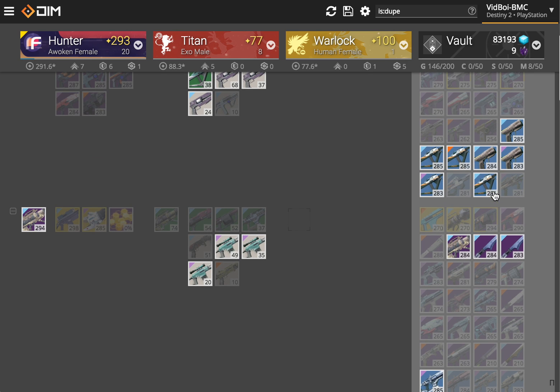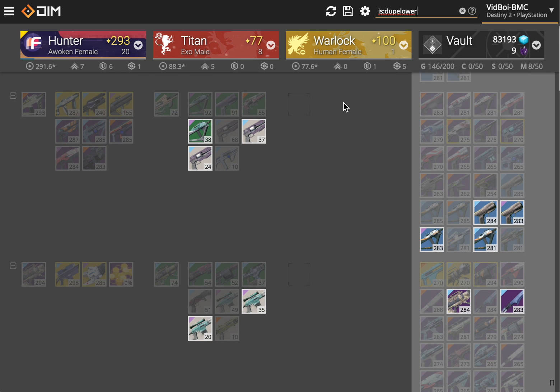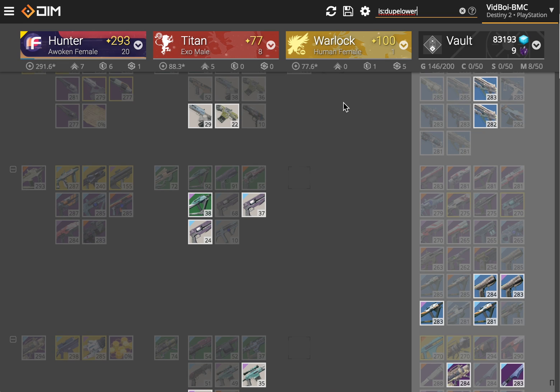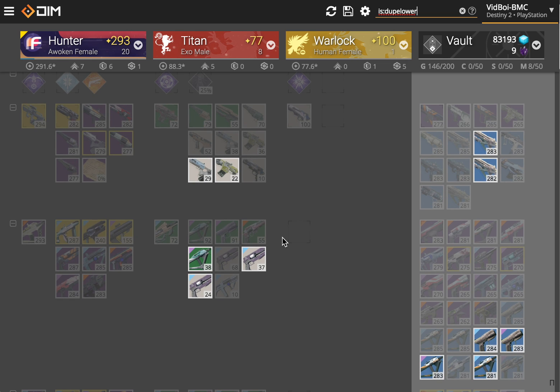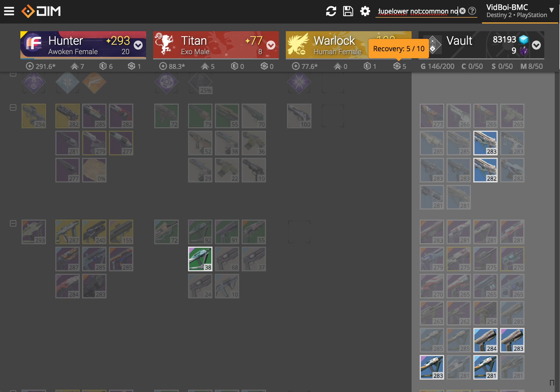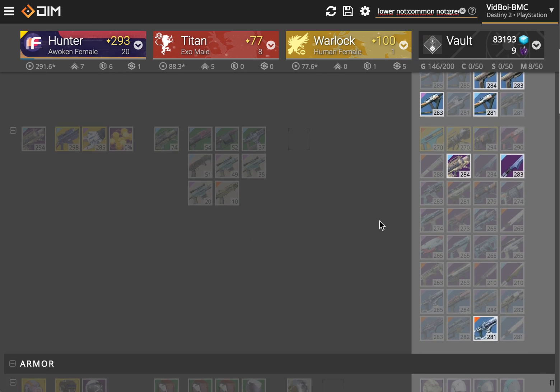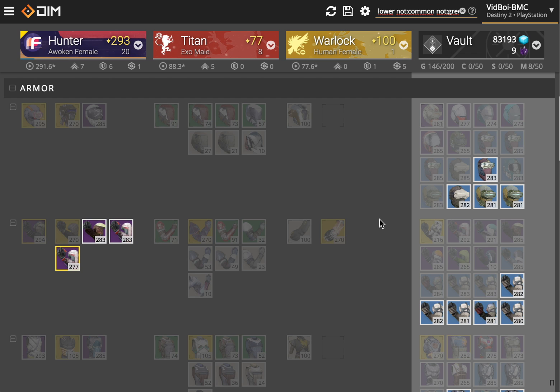So anything with a lower power at that point I can dismantle and turn it into legendary shards — I don't need two of those. What we've got to help you with that is is:dupe-lower, which only selects the items that are not the best of your duplicates. I'm trying to start a second character, this Titan, who has a bunch of stuff I don't want to care about right now. So we can just say not:common and not:green. You can use common, rare, or whatever you want. So now I've got selected all the duplicates that are not the highest power that I might want to dismantle.